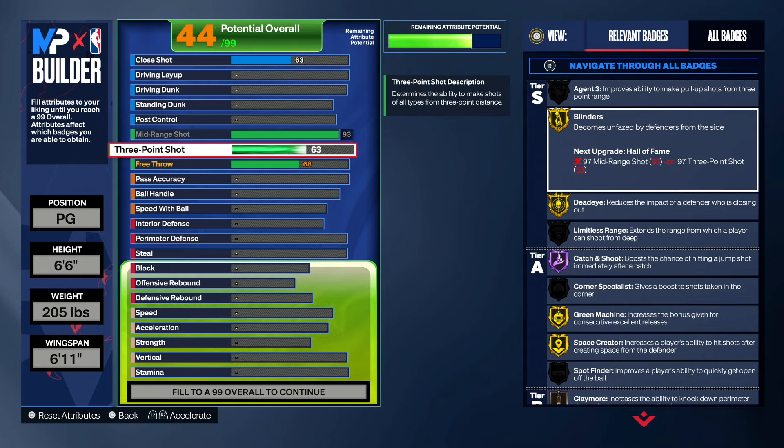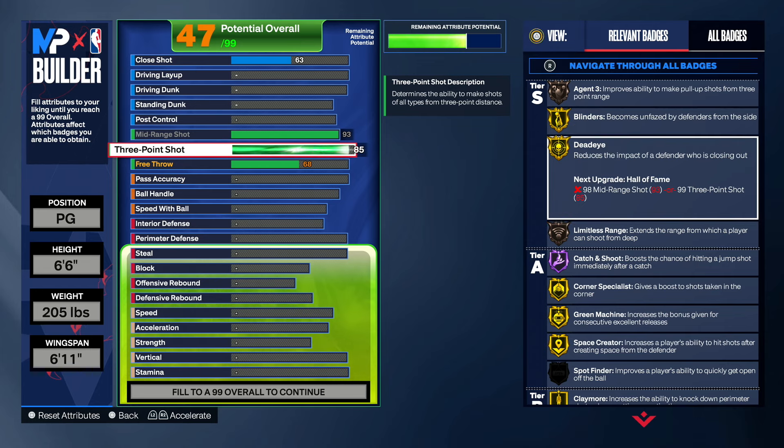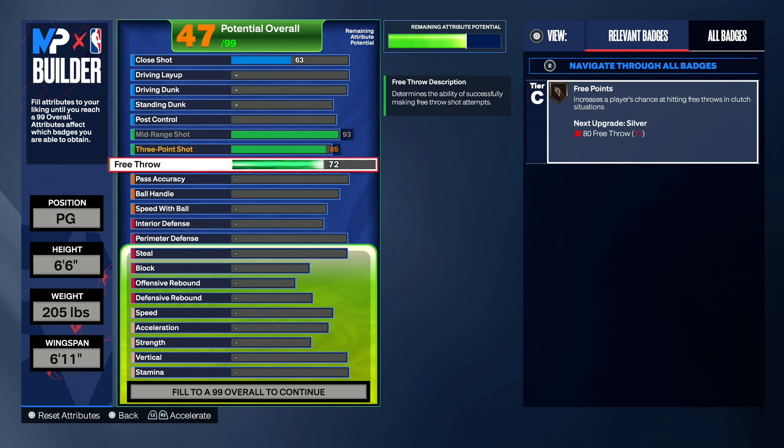Next we want to get into our three pointer. You guys want to go with an 85 three pointer. You can shoot very consistently with an 85 three — we get in range on bronze and 18 threes on bronze as well. With the badges you have on this build like open looks hall of fame, blinders on gold, green machine gold, and other great shooting badges, you guys should have no problem shooting on this build.